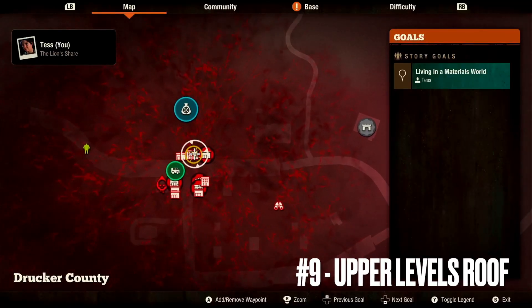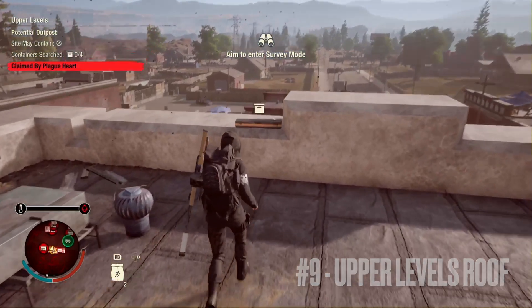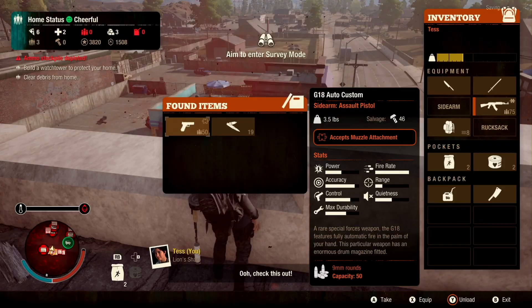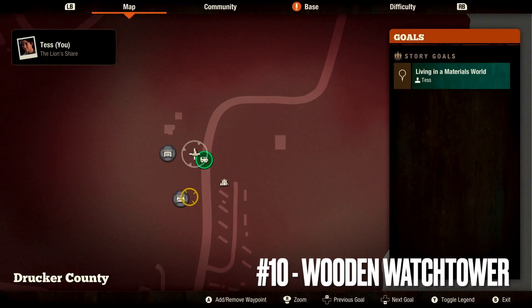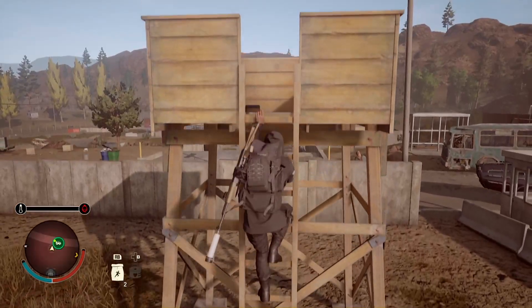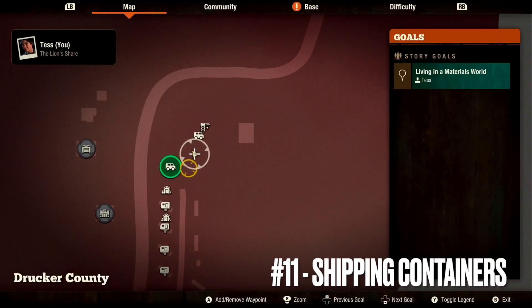Number nine is going to be slightly east and just down the road from number eight, located on the roof of the Upper Levels building. Number ten takes us to the far eastern part of the map — it's going to be located in a wooden watch tower.